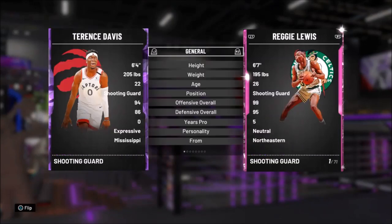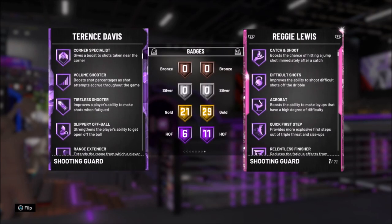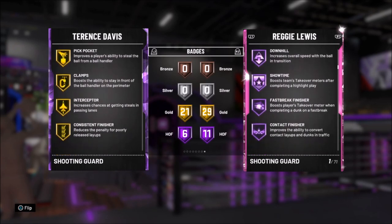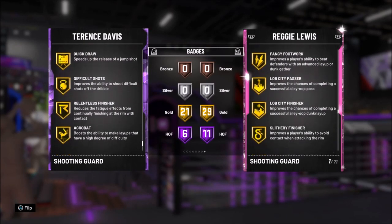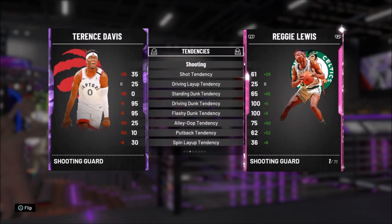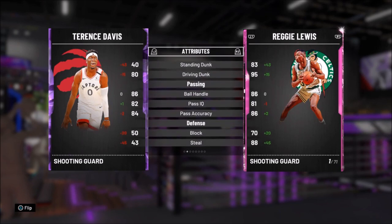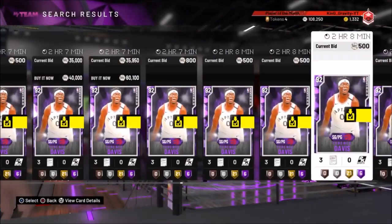Terence Davis is a 6'4 shooting guard who can also play point guard. He has Hall of Fame Catch and Shoot, Corner Specialist, Volume Shooter, Tireless Scorer, Slippery Off Ball, Range Extender — which is huge — plus Clamps, Pick Pocket, Interceptor, Quick First Step, Green Machine, Difficult Shots, and Quick Draw. He has a 94 three-pointer, good driving dunk tendency at 95, good ball handle, good perimeter defense, and good speed. For 13k–14k you can't go wrong with this guy.